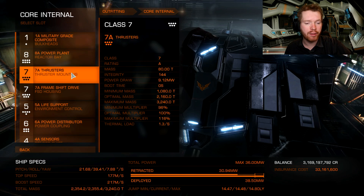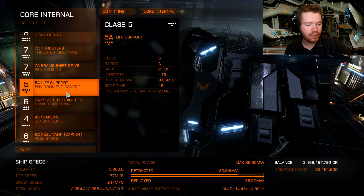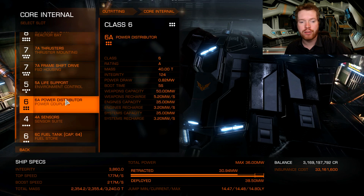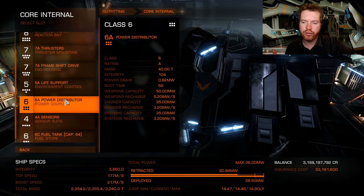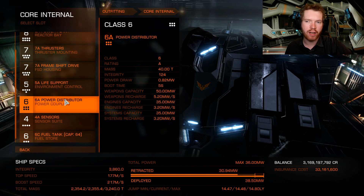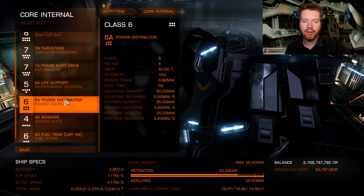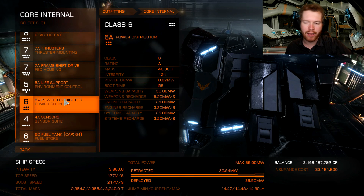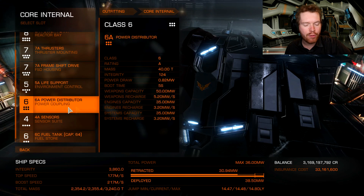Thrusters: dirty drive for additional maneuverability. Frame shift drive: long range, just because it's nice to have. Life support: not going to do anything about that, just keep that as is. The power distributor: I'm either going to go weapon focused or charge enhanced. I'm going to try the ship out first and see how it handles, then decide - if I'm having problems keeping power to my weapons I would probably go charge enhanced. But at least here I'm most likely going to go with charge enhanced.